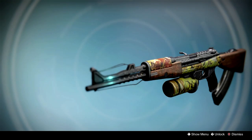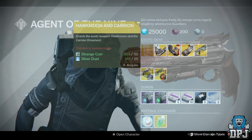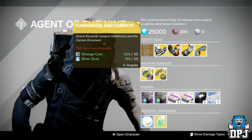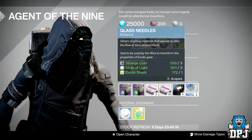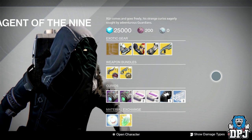For exotic weapon bundles we have the Zhalo Supercell and Nighthawk, which you'll see on screen now, and we also have the Hot Moon and Carrion — I think that's how it's pronounced — which you'll also see on screen. These will cost you 30 strange coins and 25 silver dust. And besides your usual that is it for this week from Xur on the 12th of May 2017.